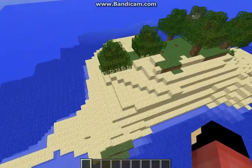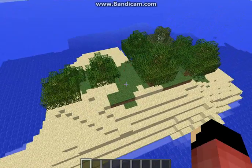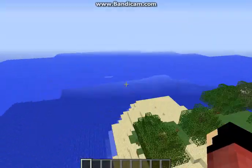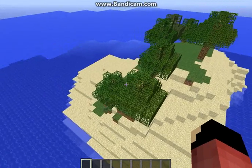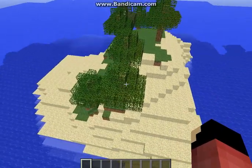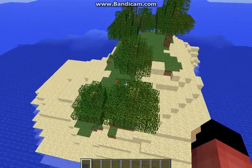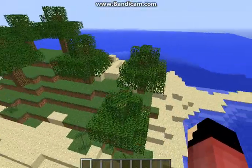Here it is right here. It's sort of desert and grass and trees and water. The seed for this map is 93819220. I'll give you a little tour of the map here.